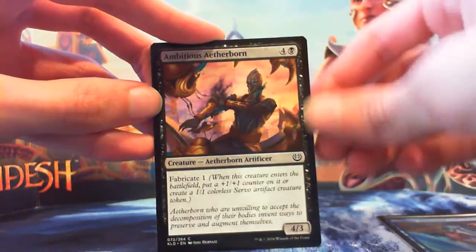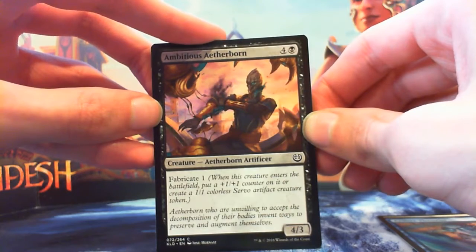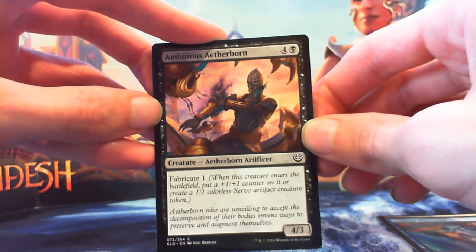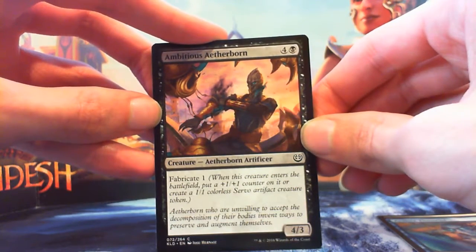Ambitious Aetherborn — 4 and a black for a 4/3 Aetherborn Artificer with Fabricate 1. This guy can deal some damage. If they've got a bunch of 3/2s or 2/3s or whatever, and you put a +1/+1 counter on this guy, he will just eat up all of their creatures. And it works — it works well.